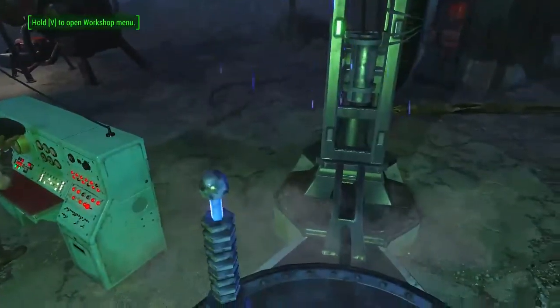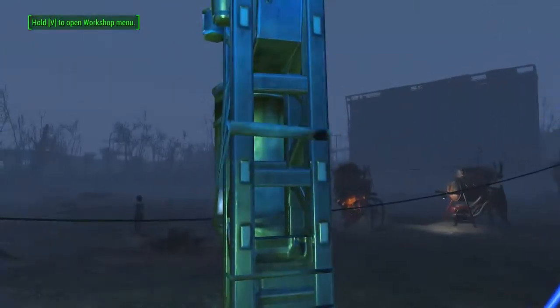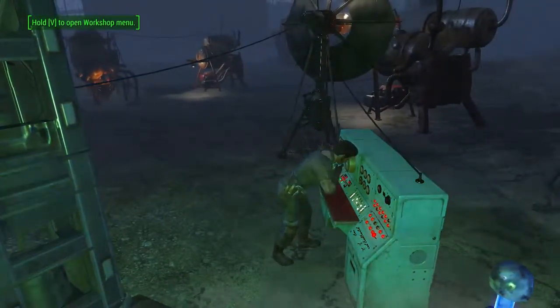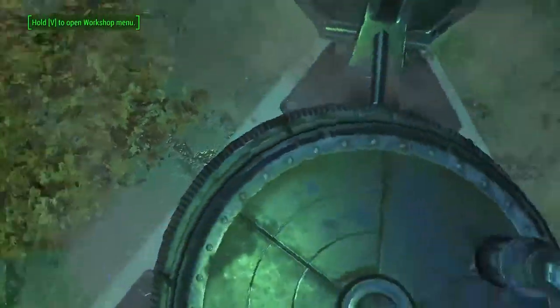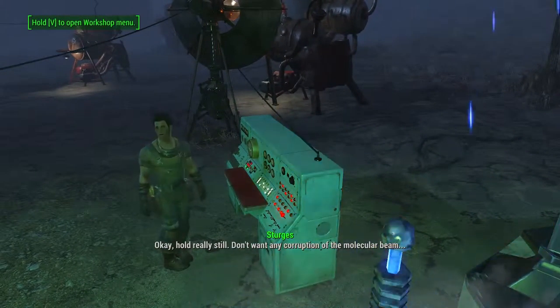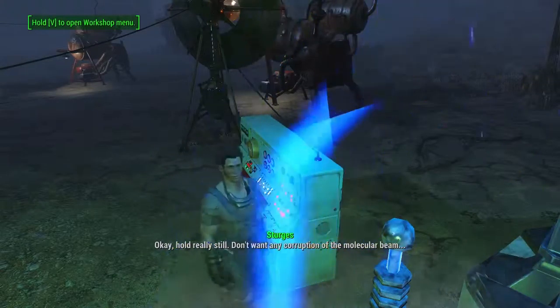This is a burst of blue color in a place that's mostly brown and gray. Sturgis, how are we doing? I can't see my HUD and I can't move. Okay. Hold real still. I don't want any corruption of the molecular beam.